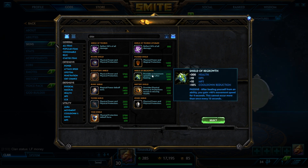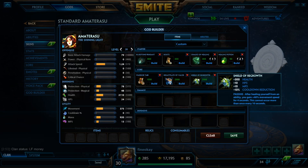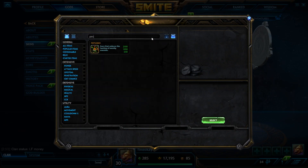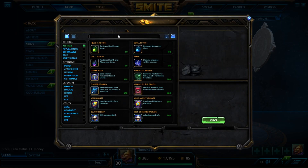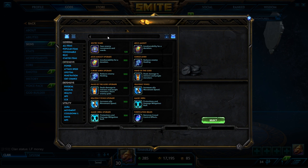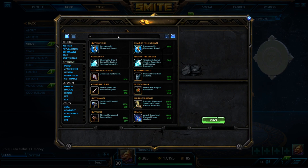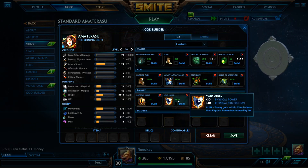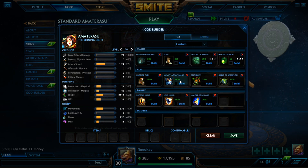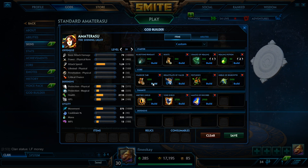Depending on what they have for magical damage — if they have a lot, you can't really go into this — but usually you want to go into Shield of Regrowth: 10% CDR, 300 health, and of course the passive which is really good on Ama. If they have a lot of magical damage, go Pestilence instead. But if not, go Shield of Regrowth fourth so you have 30% cooldown and this massive health boost. Now that Shifter's Shield is buffed, it's not a bad item on Ama. You can probably still get away with Void Shield — it makes your ult hit for a lot because of the pen and extra 30 power. If you go Void Shield or Shifter's Shield, go Mantle as your last item so you're rounding it out with full CDR.